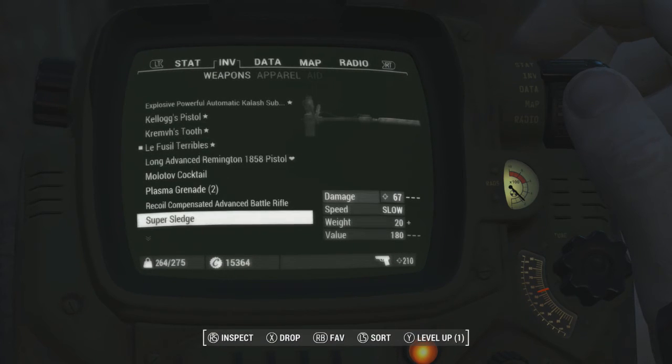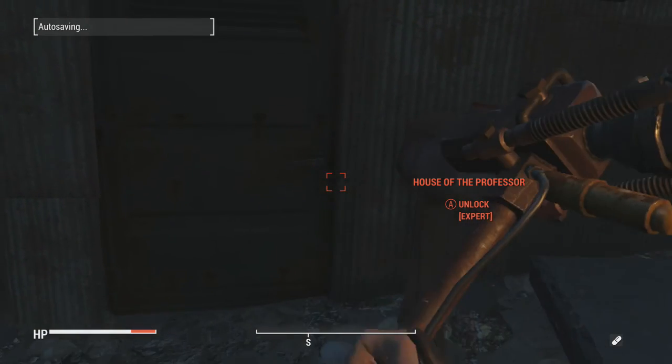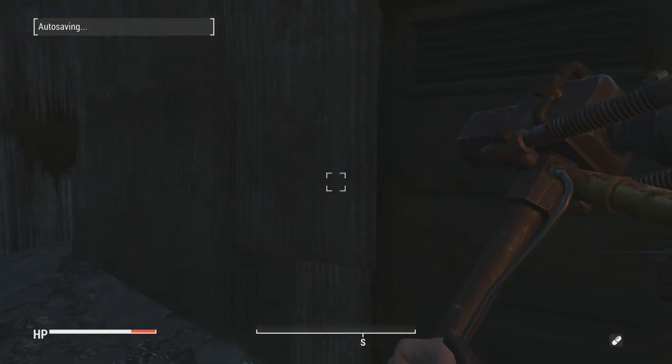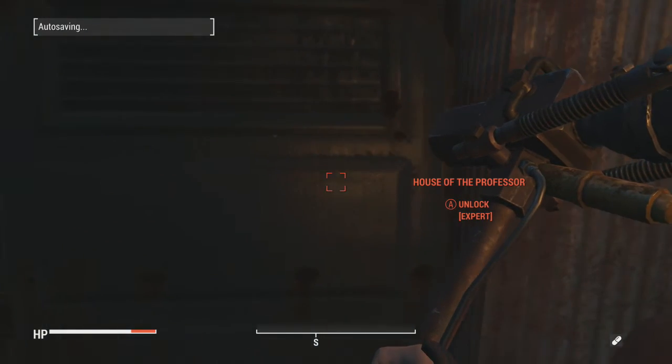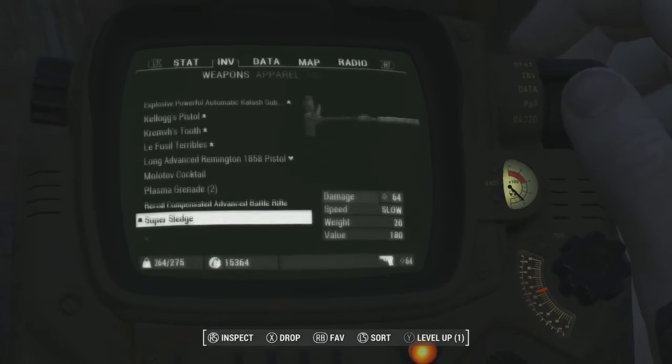Ada, can you unlock that? I have a mod that lets you beat open doors with a sledgehammer. Don't know if it works on Expert. There it is — see? Much better than lockpicking, just beat it. I've always wanted that in a regular Fallout game.